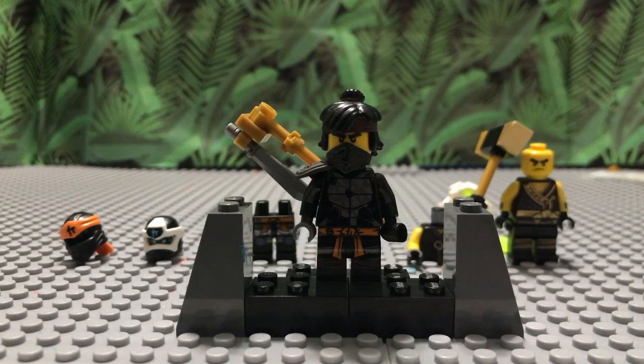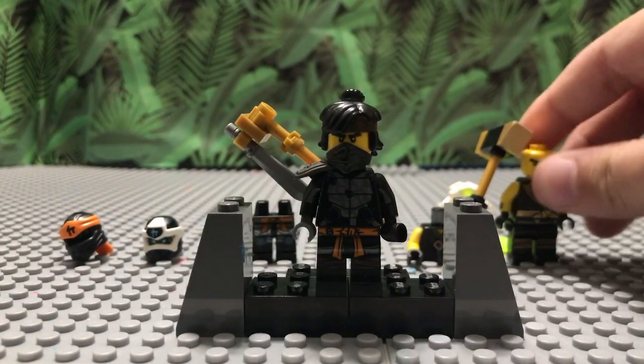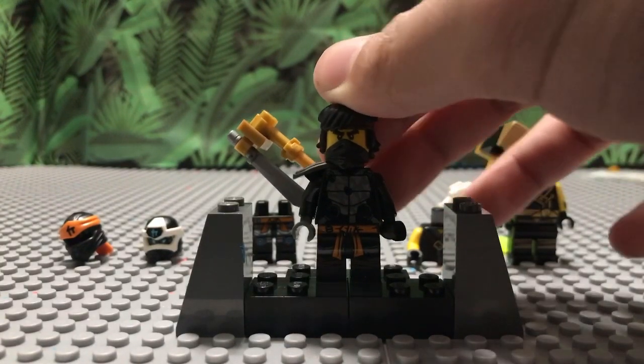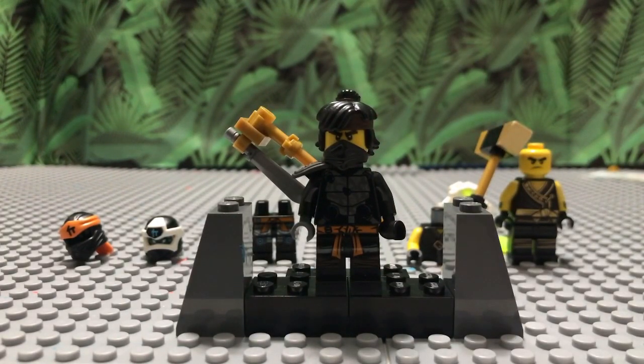You just put that on him and then get a black bandana. You can get it from the set with Lloyd — I think it was called Lloyd's Journey — it's with him and the wolf Akita, and he has that black mask. Or you can get it from Cole Techno or the new Legacy Tournament Cole. Just any black bandana really works. For the head, you're going to need the Ninjago Movie head because that's the same head that comes in the Season 14 set, and you'll need this hair because it's the closest you'll get to having the hairpiece with the headband or bandana around it, similar to Season 14, though the bandana is orange, not brown. We have new molds coming out soon, so for now we'll use this.